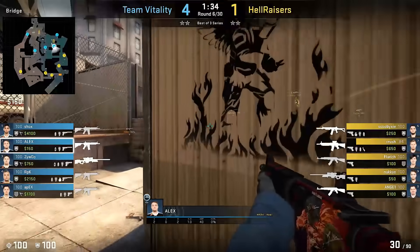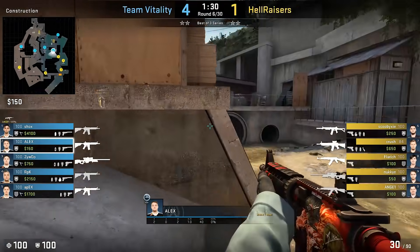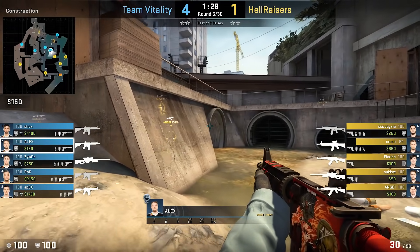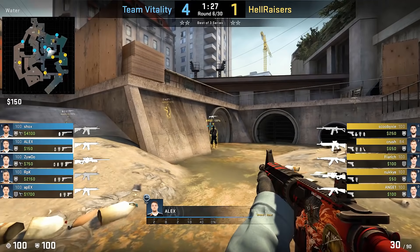Today's video is about pro tricks, and we're gonna start on Overpass. See how Alex pushes short — he sneaks in and 10 kinda holds this semi-aggressive angle. An enemy comes out from the tube, looks the other way, and Alex gets a pretty easy kill.